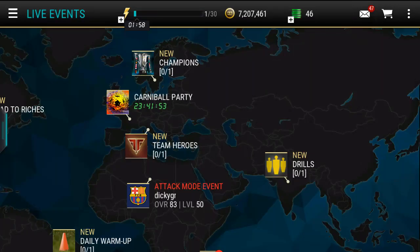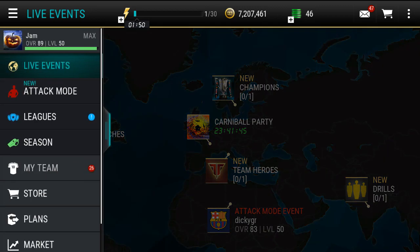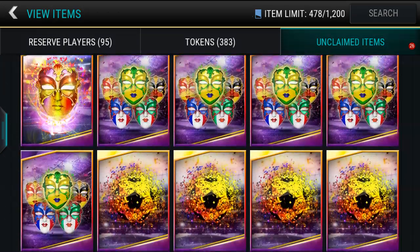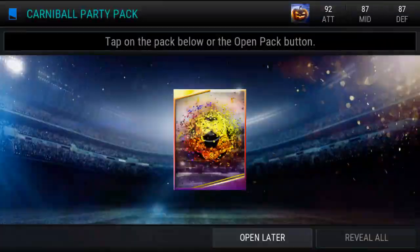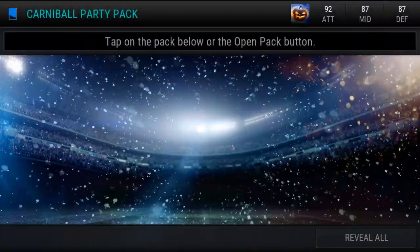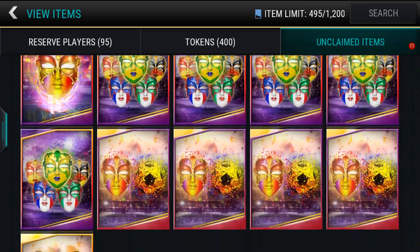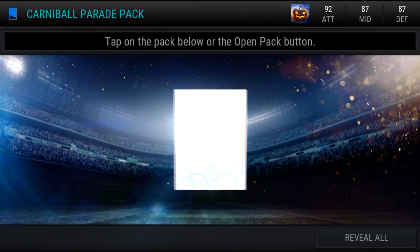We are back. It looks as though EA have re-released this event, so I just quickly went and did it 15 times with the stamina that I had. We've got a whole bunch of new packs in our inventory. I'm pretty sure the packs from that event have not been unnerfed, so I'm just going to quickly speed this part up. Pretty average, but at least it's back in the game so we can get confetti — it's better to be there than not to be there.